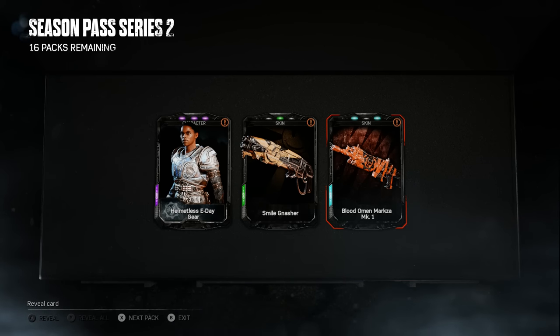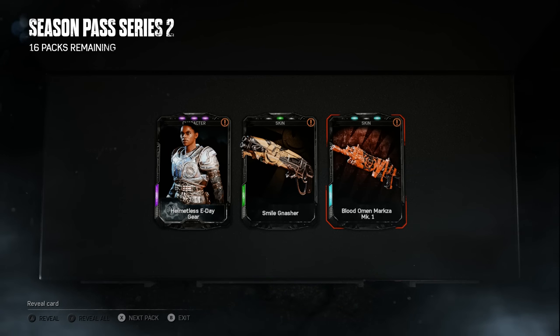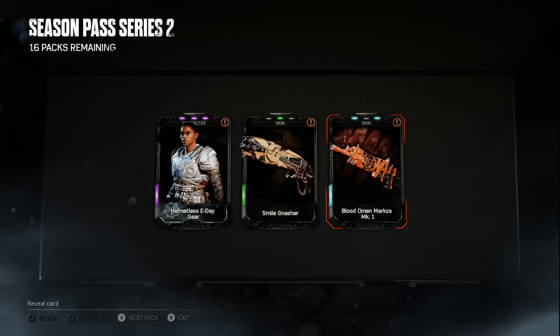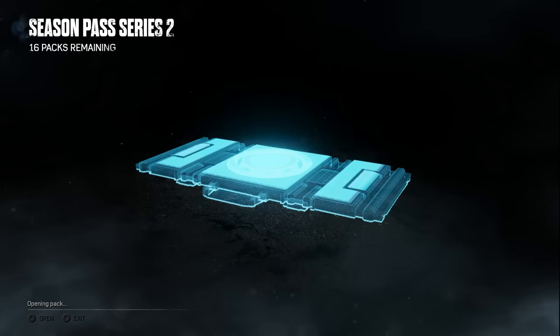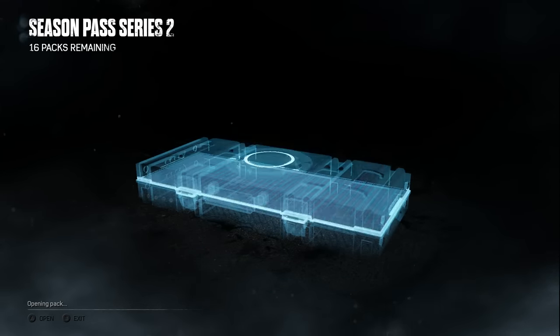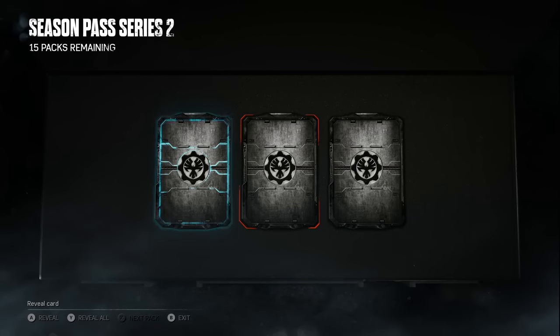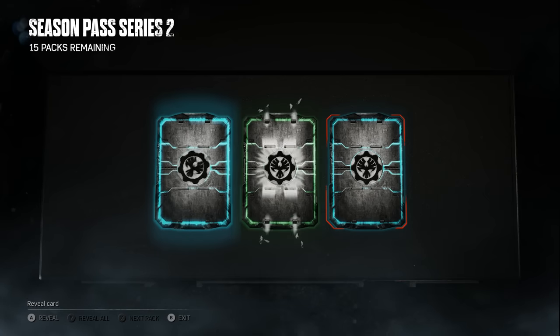For those of you who might recognize Blood Omen — it's actually the Bodied skin from Gears of War: Ultimate Edition, which was a community exclusive skin, but they put it in this game and renamed it. The Bodied skin looks a bit different in this game — I think it has a blood mark on the front. We also got a Smile Gnasher. Pretty solid pack overall, though I'll probably end up scrapping the Helmetless E-Day Gear character.